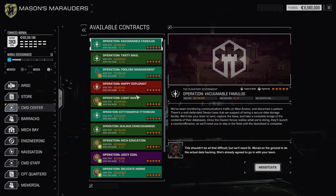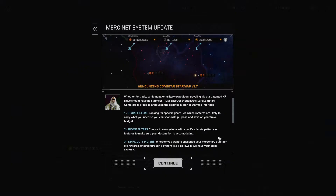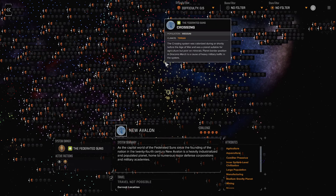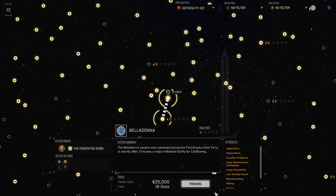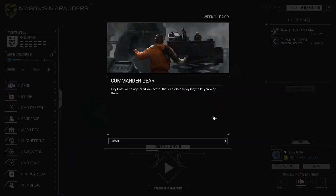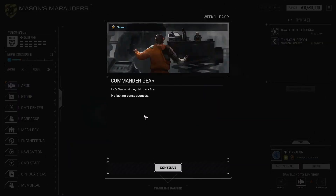We can't do five star contracts yet — no way. So we're going to have to move. Let's go to navigation and see if we can move to a different part of the map. The Argo may not be fully functional yet but she's space worthy enough. Let's see if there are any half-skull missions we can go on. The map is absolutely massive.